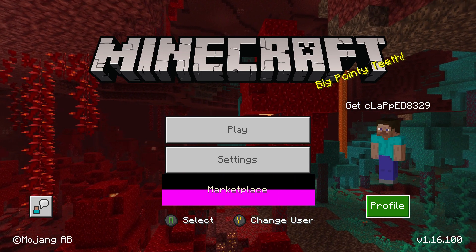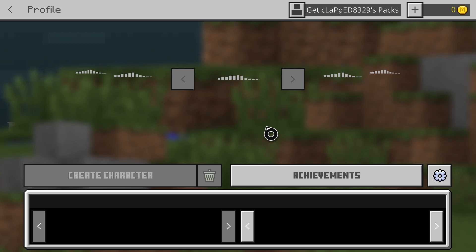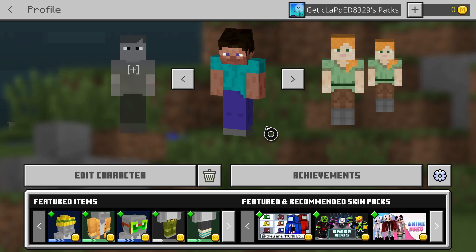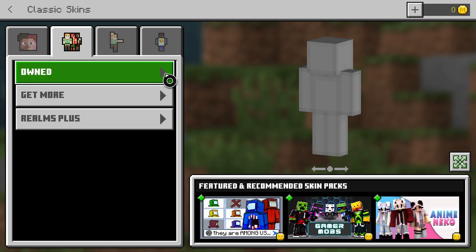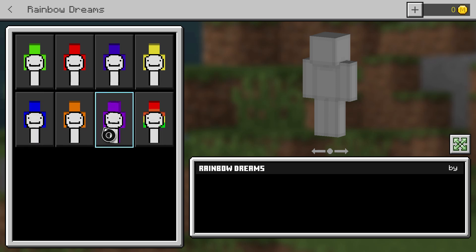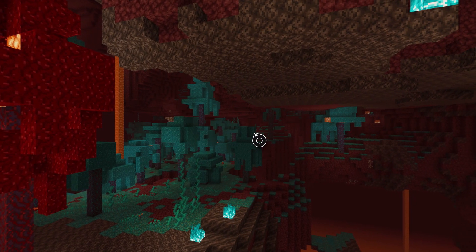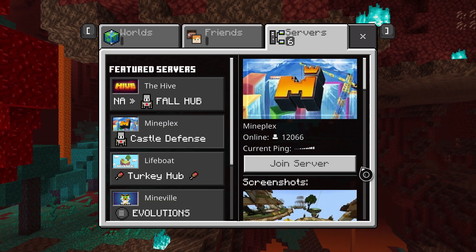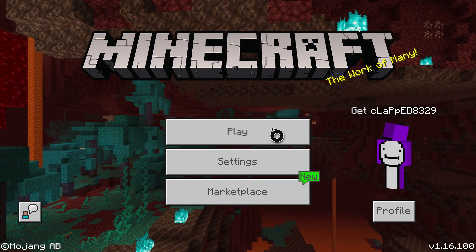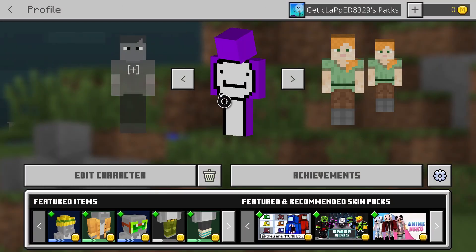Now that we are back on our account we should go to Profile, let our characters load for a second. Now that our characters are all loaded, go to Edit Character, go over to Own, and it should have the Rainbow Dream packs. Click on that — you should have all the skins. I'm gonna choose purple because I really like the purple Dream. It will save, and then go to Play and give it a second. You should be able to go into Server Games and play online with this skin.